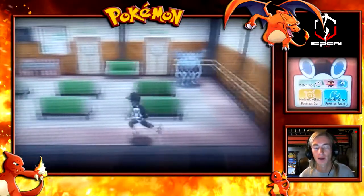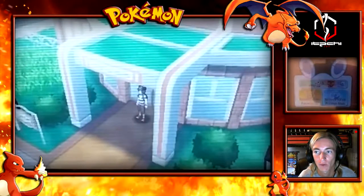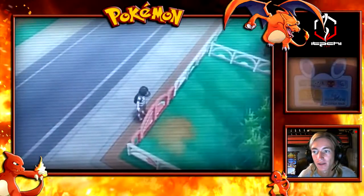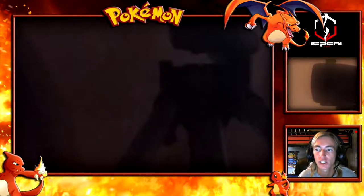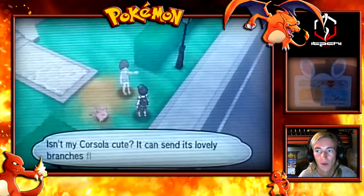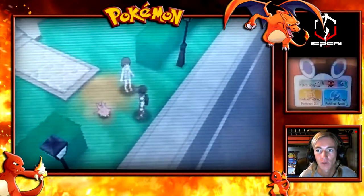Nothing else going on in the city hall, so we're going to make our way out. There are three people you really need to keep your eye on. We're going to adventure into this gate, but I don't want to fight too many Pokemon right now. This person is here blocking you from a building - I'm assuming that building goes out to a different route, just there as a placeholder.